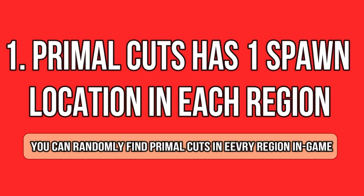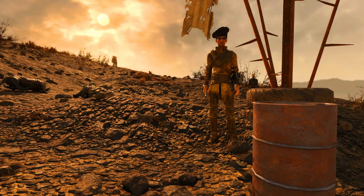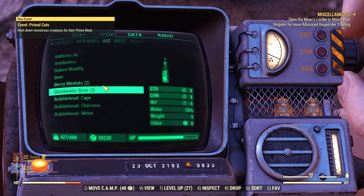Primal Cuts is the first seasonal event. It's quite regular — you can find it once, twice, sometimes even three times at the same time in one single server. There are five prime locations where it can spawn in different areas or regions on the map. There is also a server-wide notification when one of these events starts, so be very attentive to that. It's a little bit buggy sometimes, but let me tell you the five spawns where you can find Primal Cuts.